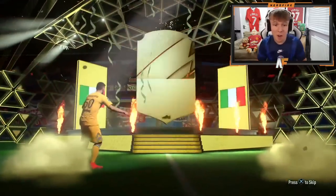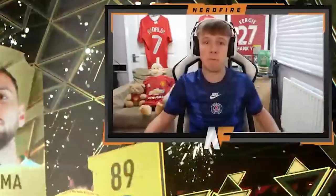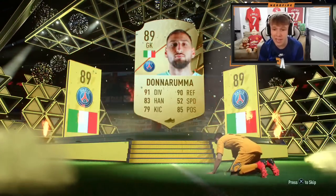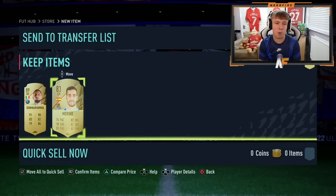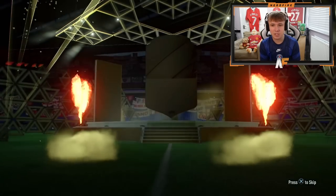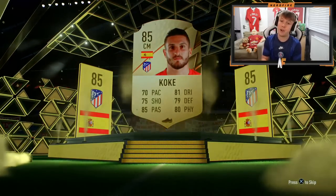Walkout again — Donnarumma! I think that's three walkouts within about five or six packs. That's the first time I've packed Donnarumma this year — being 89 rated, that's a big dub. Big, big dub. And Merino in there as well from the boards. This batch of 50 has easily been our best batch so far. Another board — 85 rated.